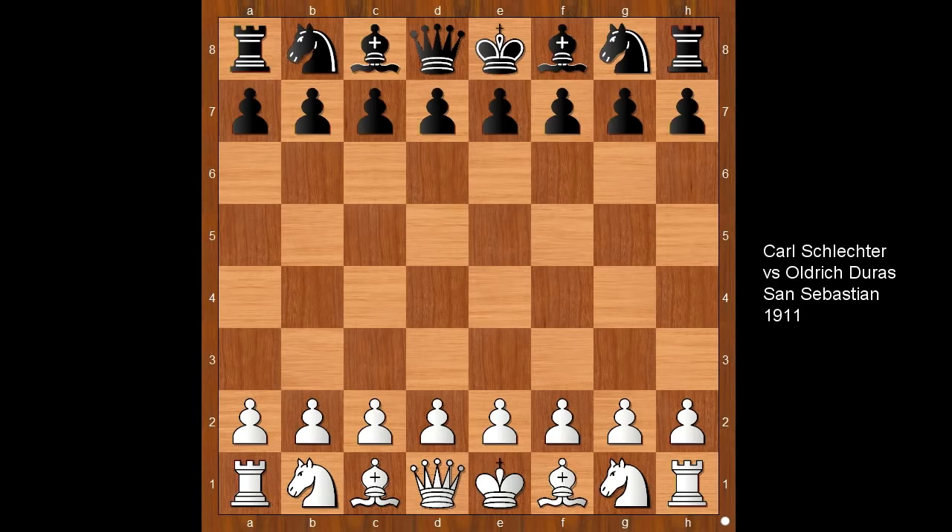Hi, this is Matto. Welcome to my online chess lecture. In this video I will show you a game between Carl Schlechter and Aldrich Juras. This game was played in San Sebastian in 1911.